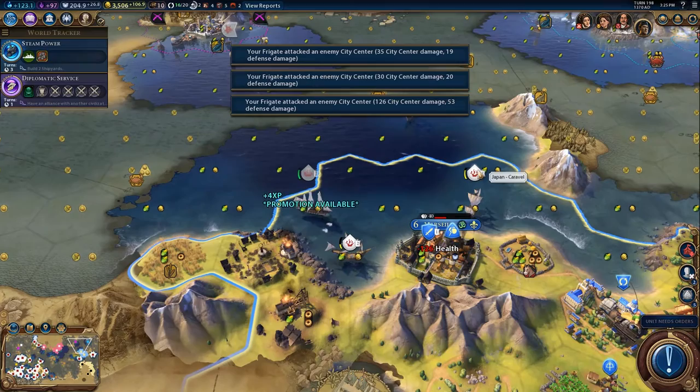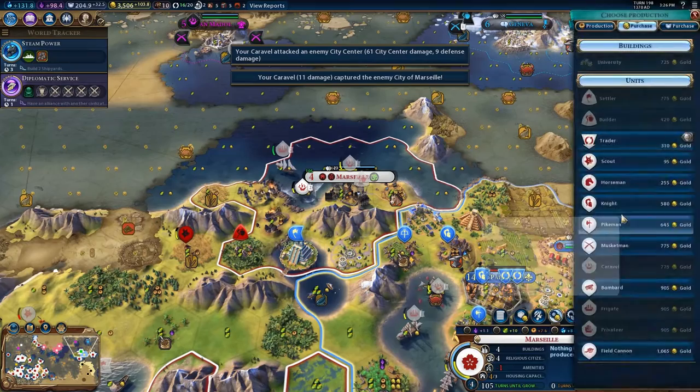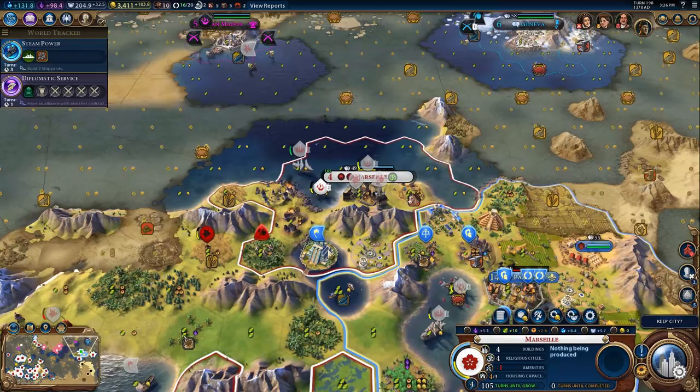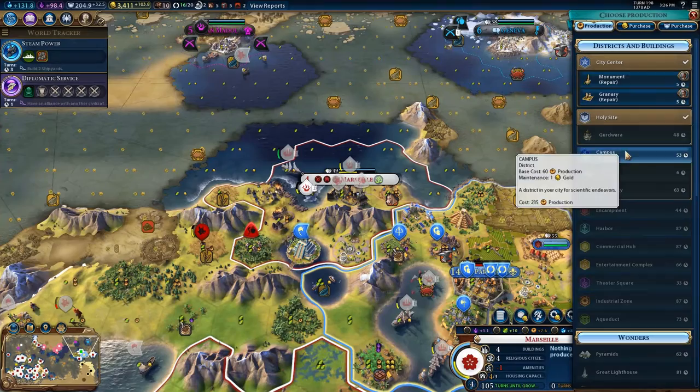There we go, that's more like it — now we're going to take the city. There's so much going on over there. We will be keeping all these cities because they give extra production, extra culture, and extra science.